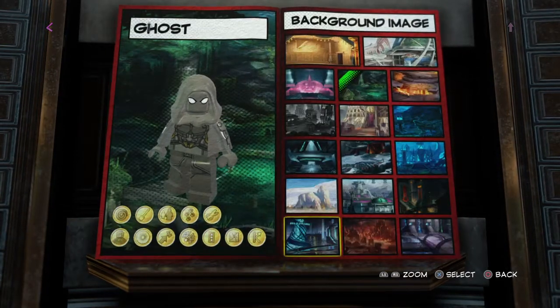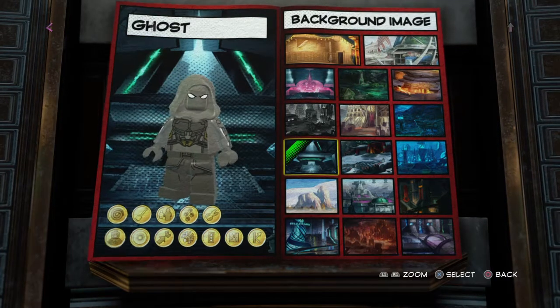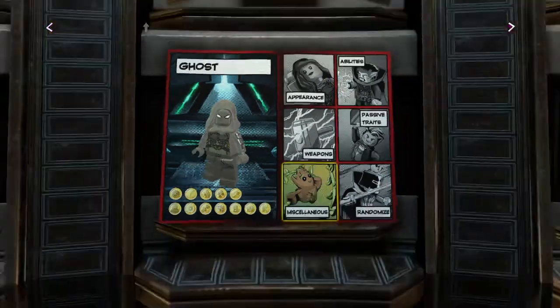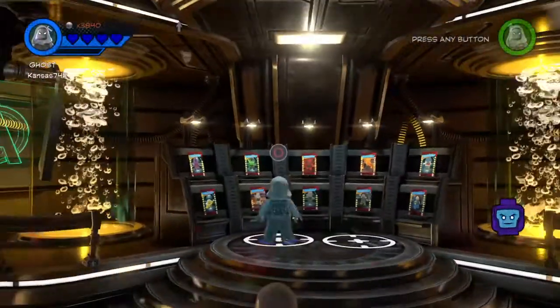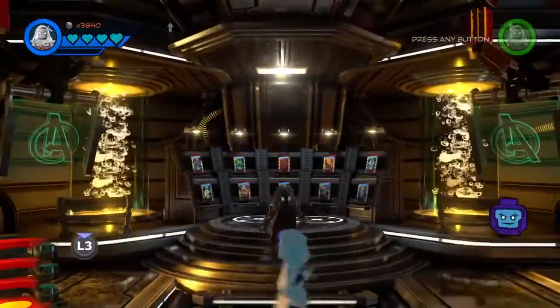Sorry guys if I seem a bit ignorant — if I'm not giving her a power that she should have or whatever. So yeah guys, that's basically my two designs of Ghost. I went through them fast so I could have enough time to take them out to the Chronopolis hub world and showcase them around.